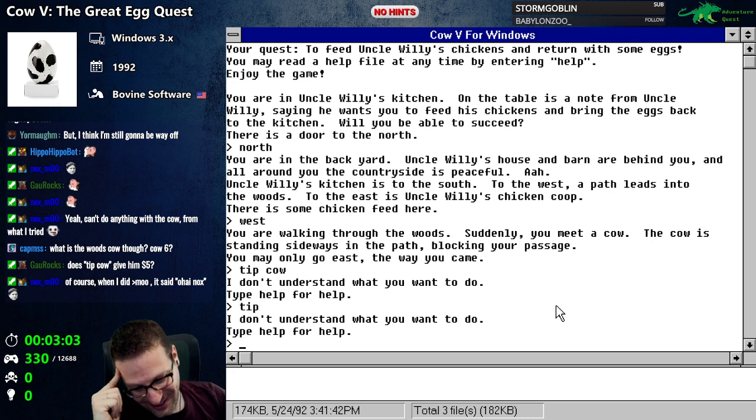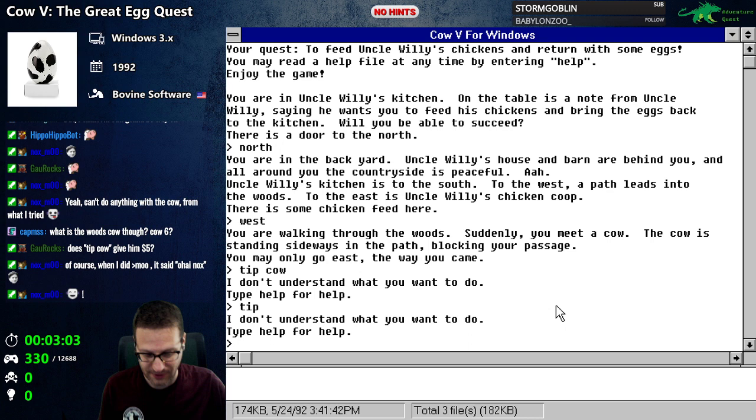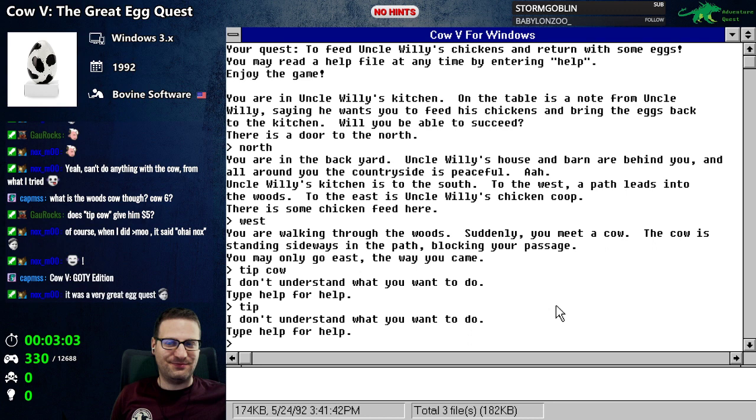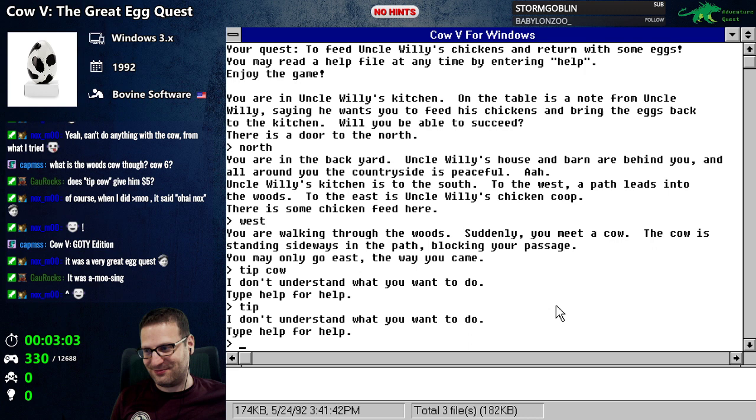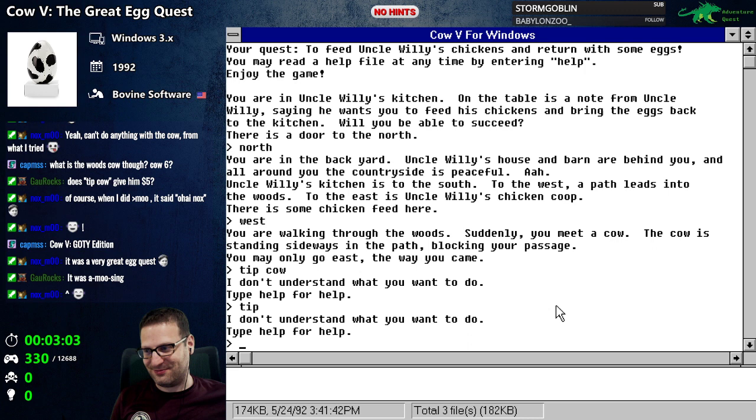So there's Cow Five: The Great Egg Quest. That's as bare bones as it gets — there's nothing. If you want to have a game that simple and easy, at least make it possible to interact with it a little more, and have some humor or commentary. It doesn't really work as a nonsense game if there's no real substance to it and you can't really do much of anything.